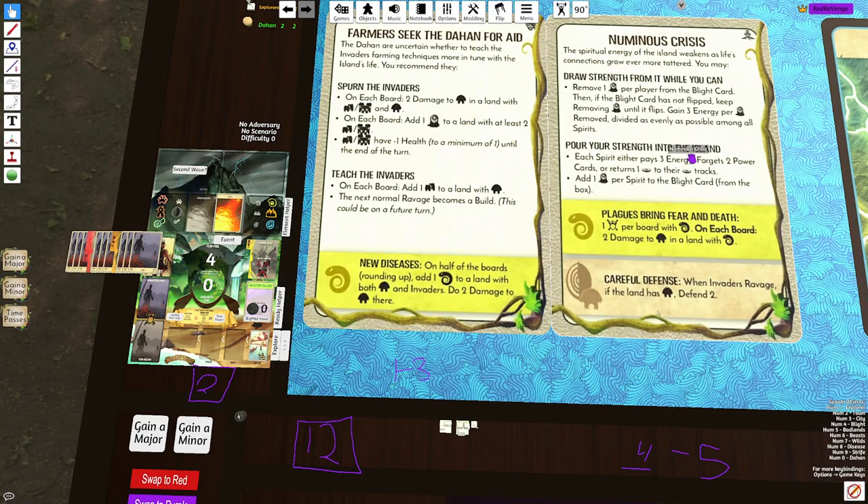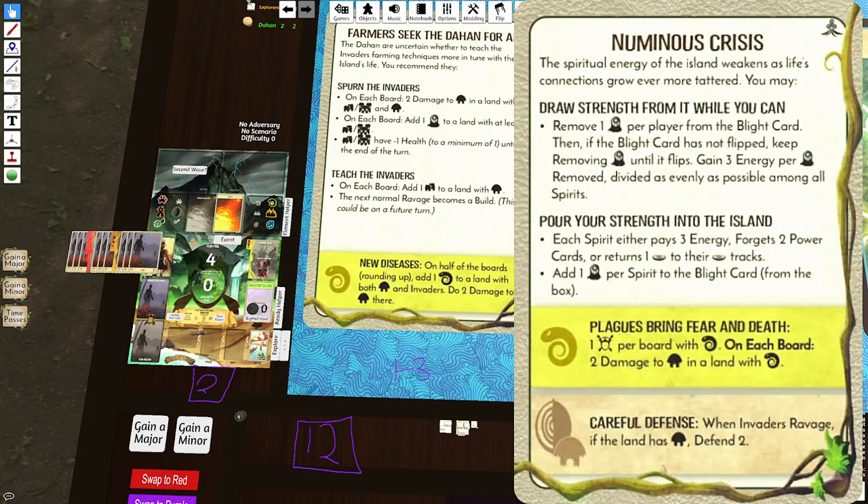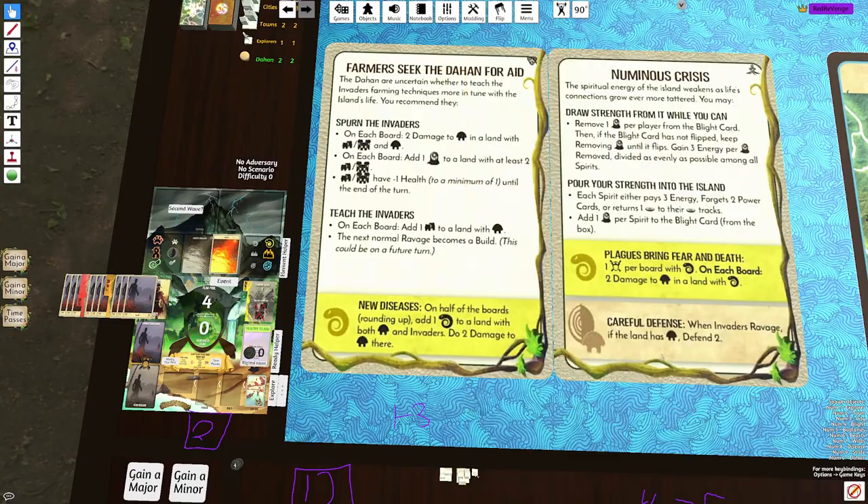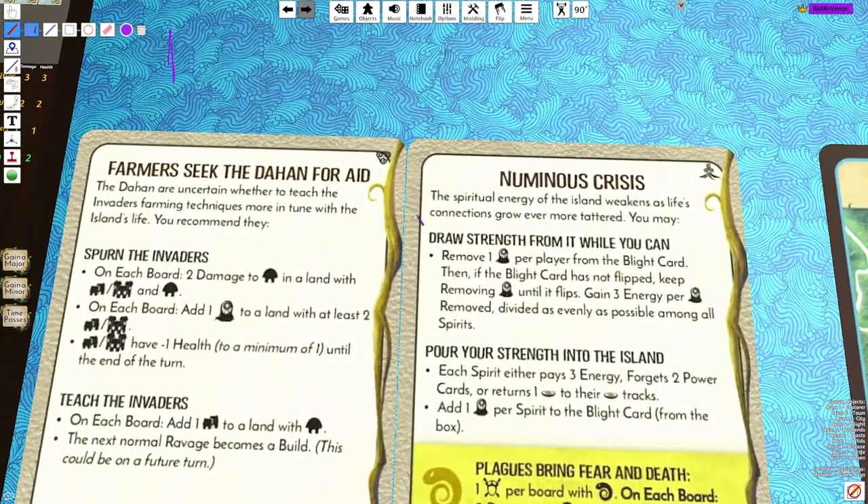If I pick bottom, I either have to lose energy, lose powers, or lose presence — returning the presence to the tracks — and in exchange we're going to add Blight to the Blight pool. So you're adding Blight or you're gaining energy. It turns out the top part is so busted. 12 energy is nuts.